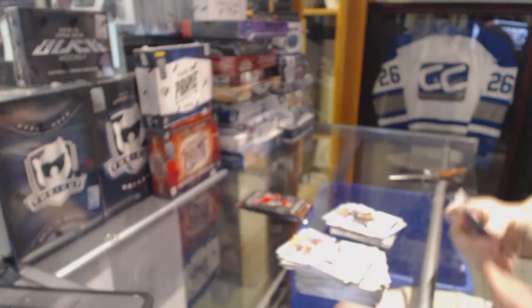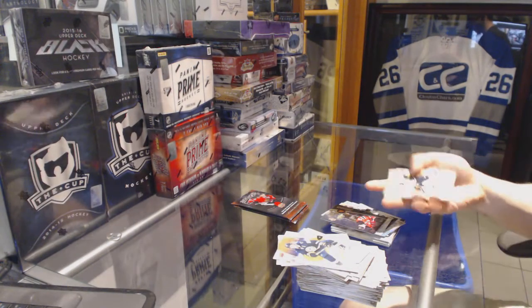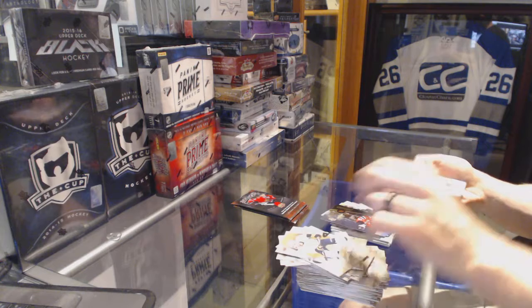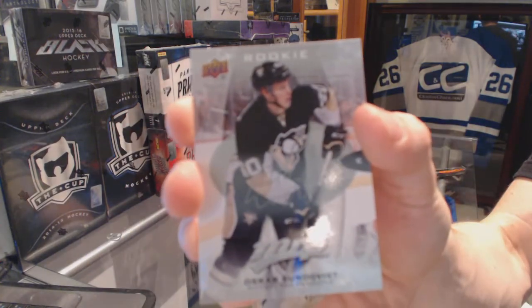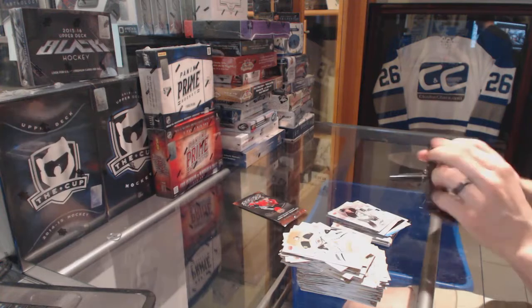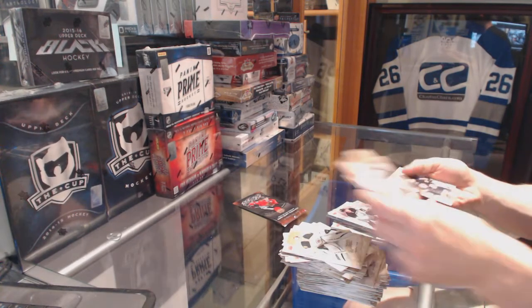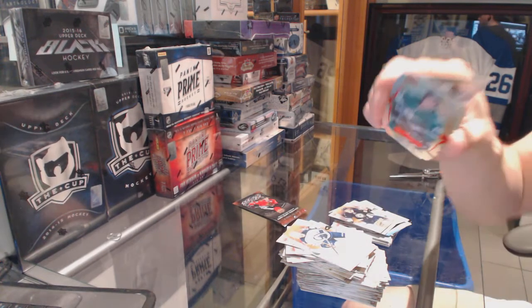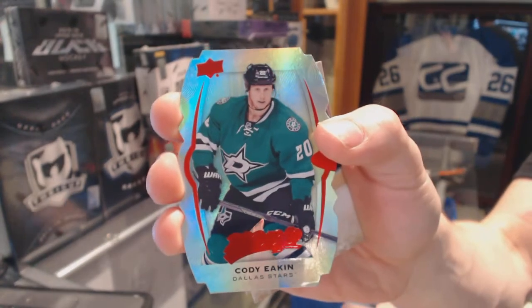We've got a Silver Rookie Oscar Sundquist — apparently this year we're starting with Oscar Sundquist. Puzzle of Colton Parayko, and a Colors and Contours die-cut Level 1 Teal Cody Eakin.